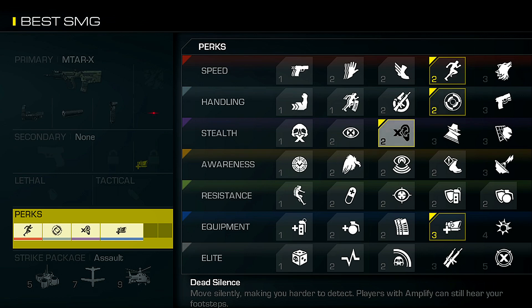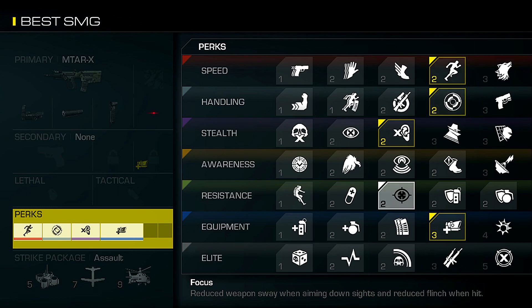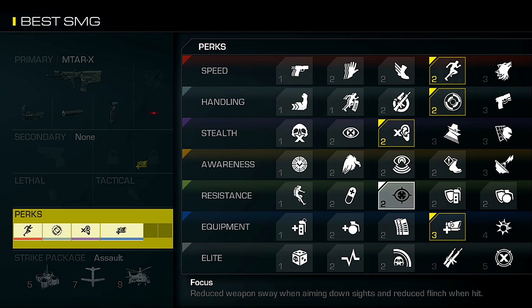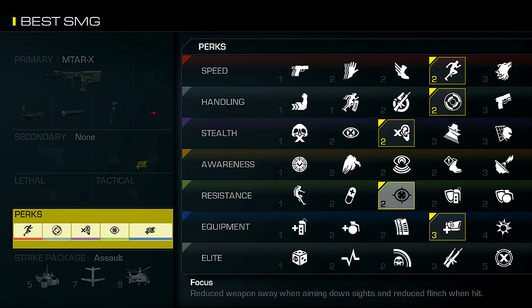For the fifth perk I was torn between Focus and Sit Rep. Focus reduces weapon sway when aiming down sights and reduces flinch when hit — typically I don't recommend Focus on a submachine gun since you're not picking people off at range, but the MTAR-X is a hybrid so those benefits actually help. On the other hand, Sit Rep lets you see IEDs and enemy explosives so you don't walk into them. At the end of the day, IEDs are annoying but not that widespread, so Focus is the fifth and final perk.